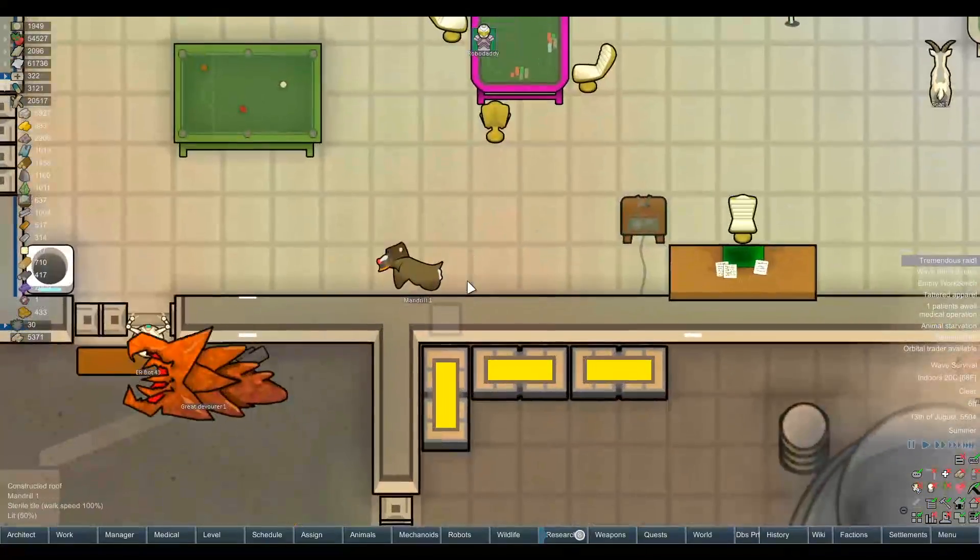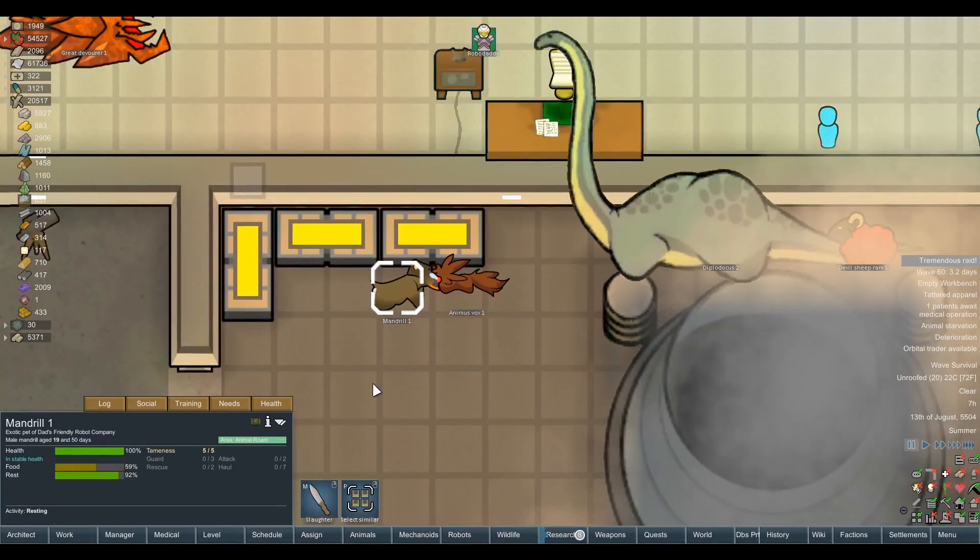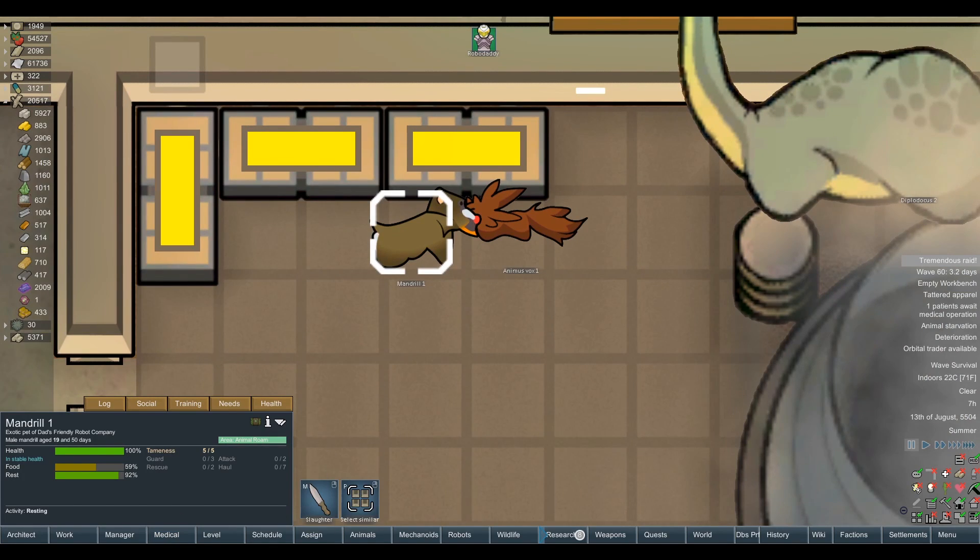This is a game changer. We've got a dirty, vicious baboon animal. Apparently it's a mandrill — what the fuck's a mandrill? The mandrill has a more ape-like structure with a muscular and compact build, shorter thicker limbs. It's a little baboon.